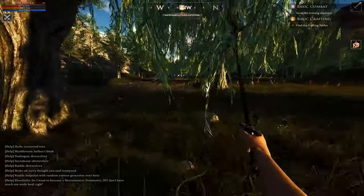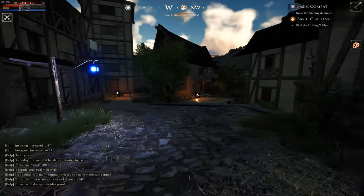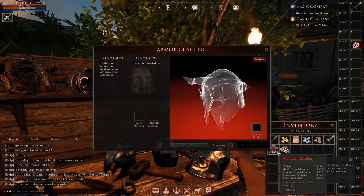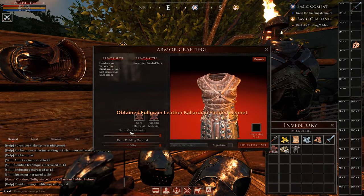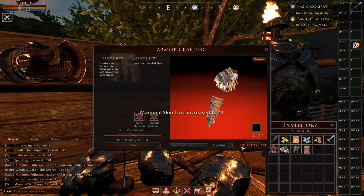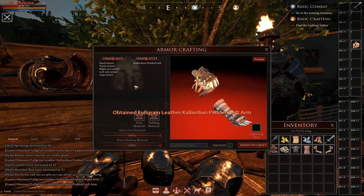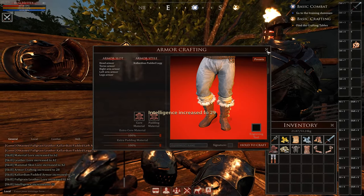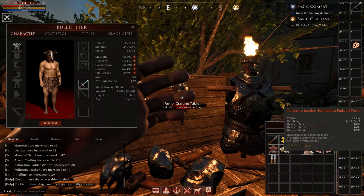Now head back to the city, remembering to sprint with your weapon out and rest when out of stamina. Once in town, head right to the armor crafting table. Tap R to open the crafting window, then tap on head armor and collardian padded helm to select it. Drag the leather into the core material and padding material slots, drag both sliders to 100% for better quality gear, then hold the craft button until you've made one. Do the same for all other armor pieces and you'll have a full set of quality leather gear crafted by yourself.